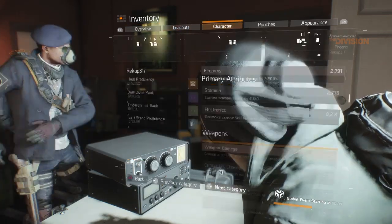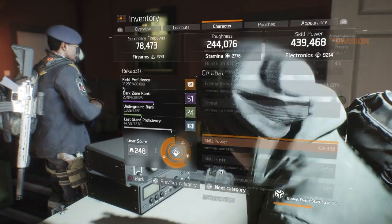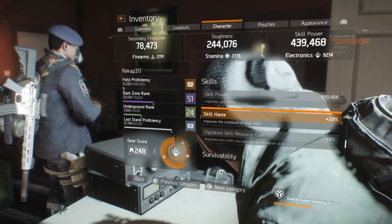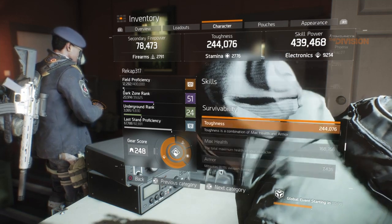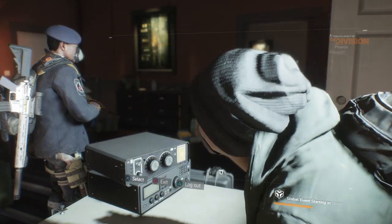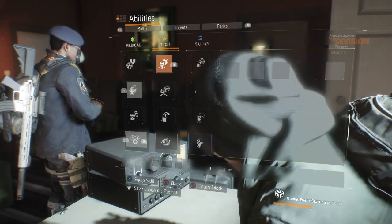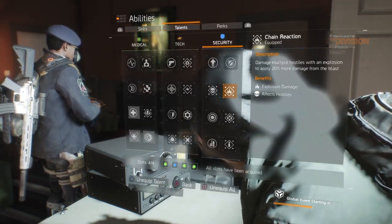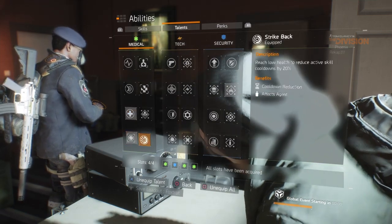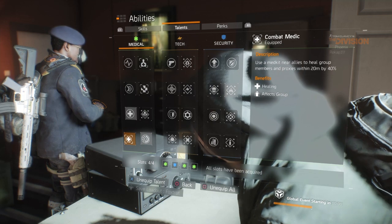My character sheet shows 29 skill haste — I want more but I have to farm for a better chest piece. It's just PTS so I'm not really farming hard. For my talents I'm running Chain Reaction, Crit Save, Combat Medic, and Strike Back.